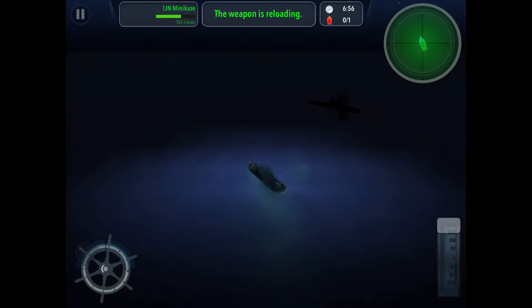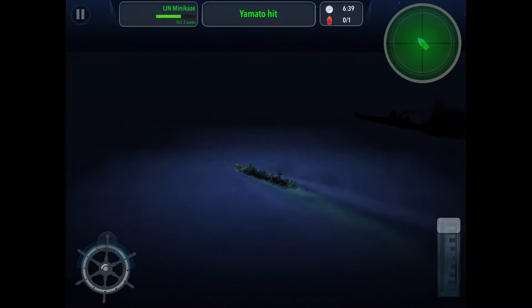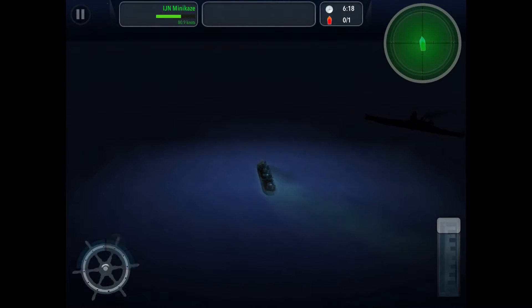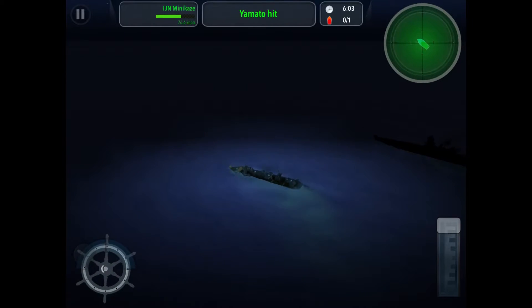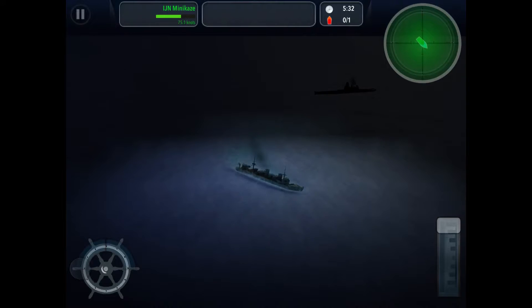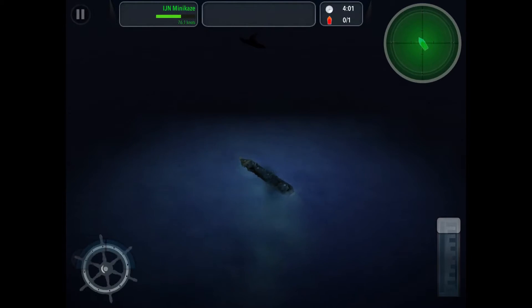Hey guys, it's Ara Victor here, and today I actually made the Mini Kazi — you know that destroyer thing? It has six triple torpedo tubes and four Otomelara guns to replace those guns, to be those four guns that the Mini Kazi has, because they don't have that type of gun in Warship Craft. So I decided to use Otomelaras, sticking with the destroyer theme.